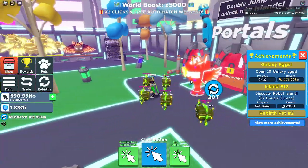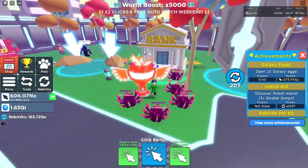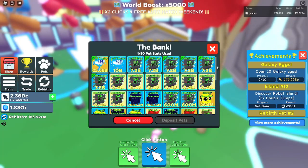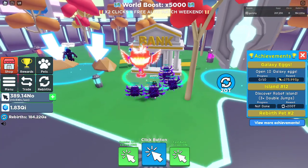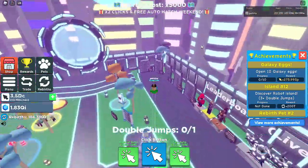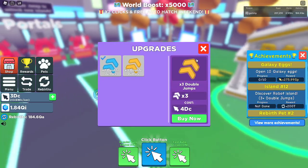This is the new island — it's basically like a whole other dimension. Over here is the exact same layout with eggs and leaderboards, and over here is the bank. It looks exactly like Pet Simulator eggs. You deposit one pet and then your pets show up — you can withdraw them. There's also the rebirth pets, the rainbow machine, and you have to buy jumps in order to climb to the next island, which costs 4 DC.